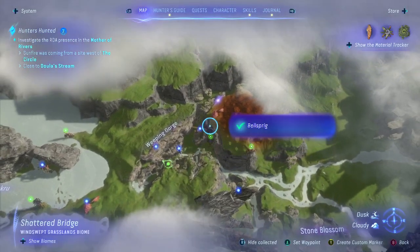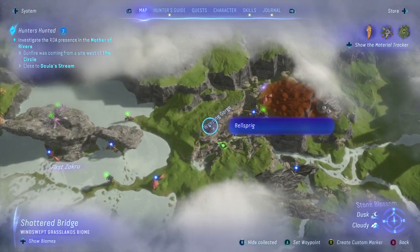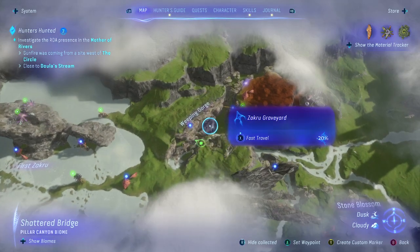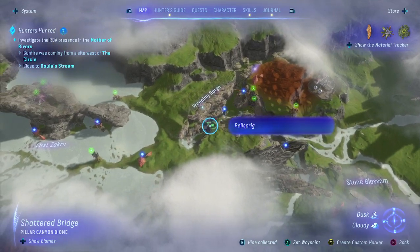I've been getting these bell sprigs taken care of — one bell sprig I searched all around for. I searched above, I did it on horseback, I did it on my flyer, and I decided to finally come down here to the graveyard and head this direction. Sure enough, I found a cave over here, so we're going to be going underground to find this bell sprig.